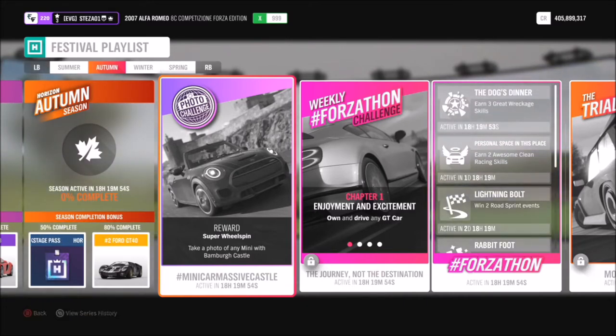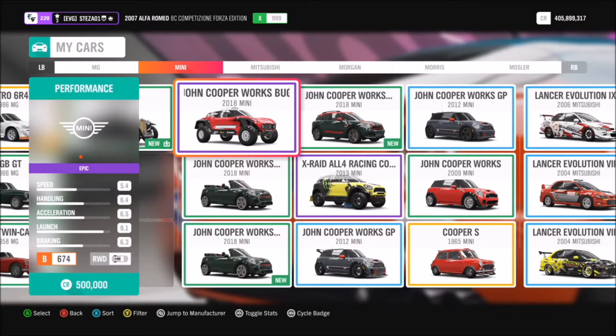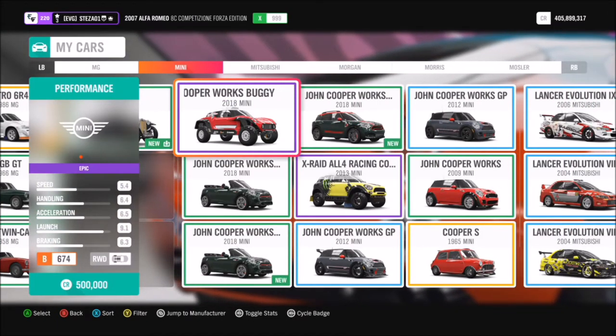First of all, what we're going to do is pick ourselves out a Mini Cooper. Head into your garage, see which ones you have available, pick whichever one you want and select that.